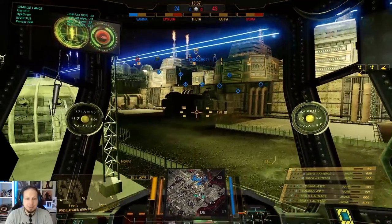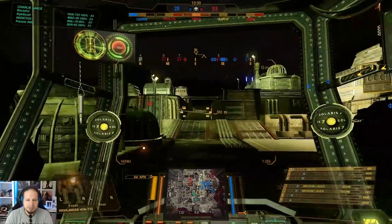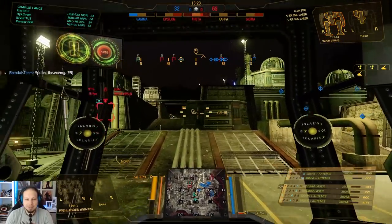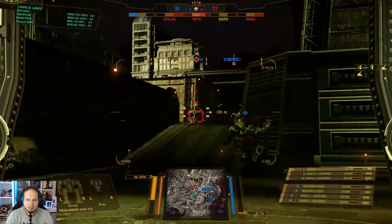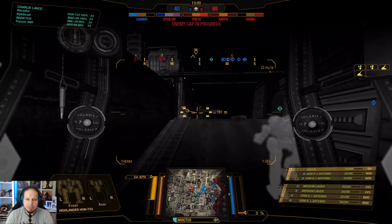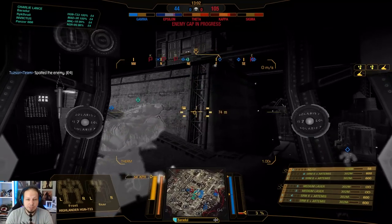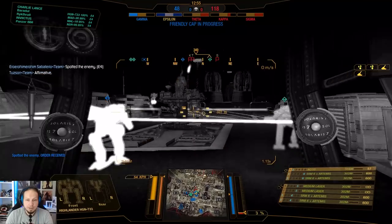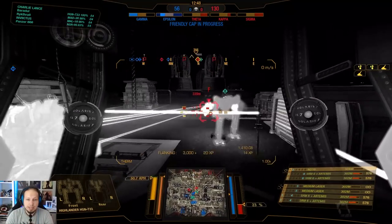I want to push Theta, but my team seems busy against the guys at Epsilon. Taking Theta now with only three mechs — even though they are assault mechs — is not a good idea. I think I want to reposition with the main force. We are taking the top and pushing through to the center. We've gained Epsilon and we are about to get Theta — I like this position. This is what the mech is made for.